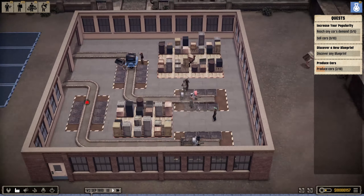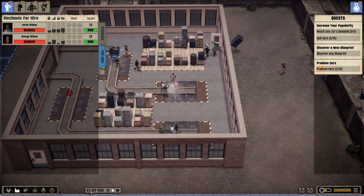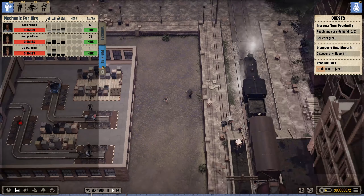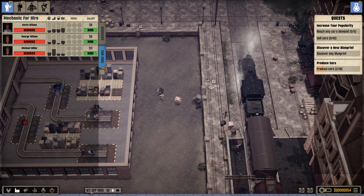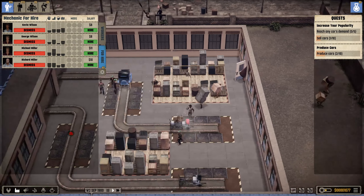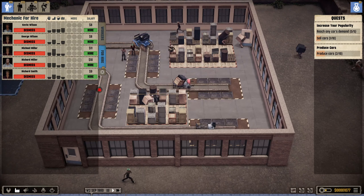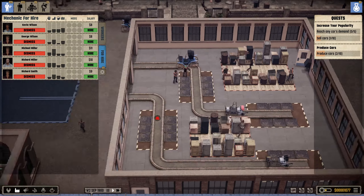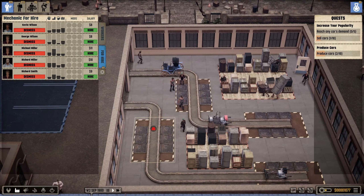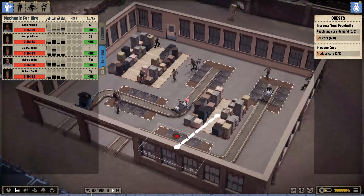We'll probably need more mechanics. The second station is a little bit closer so super high agility isn't as critical now - though strength and agility are still big factors. One mechanic is absolutely flying with his barrel delivery while another isn't even halfway there yet. Our red model cars are now going out. Something seems to be preventing the other assembly line from building - I hired some extra mechanics in case that's the issue.